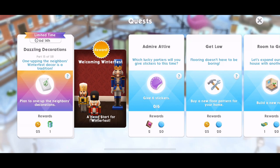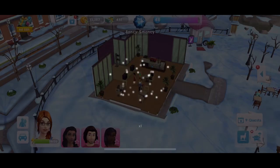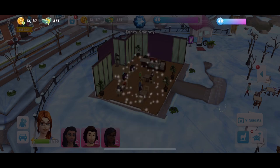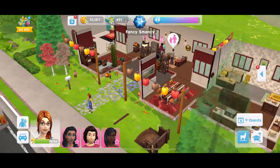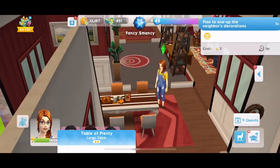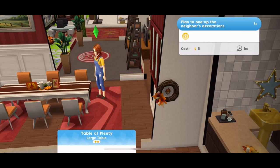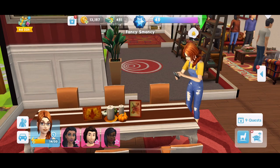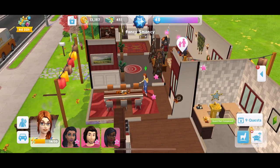Part 15: one-upping the neighbours. Winterfest decor is a tradition. We need to plan to one-up the neighbours' decorations by tapping on a table. Let's check out the present that we won — we got some land-grab strands. Let's head back home and click on our table to plan to one-up neighbours' decorations. That takes five energy. That is quest part completed.